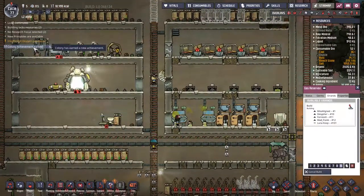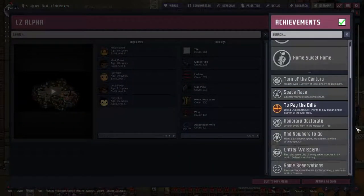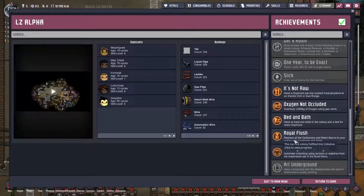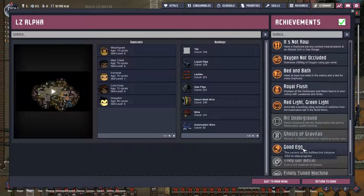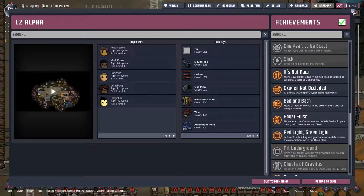I've got a colony achievement — let's click on here and see what it is. Big-a-bam: Royal Flush. Replace all the outhouses and wash basins in your colony with lavatories and sinks — that's what I've done. I'm going to end up putting down more stuff, but that's pretty good. Love it, awesome, nice.